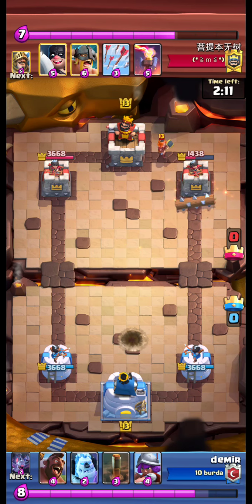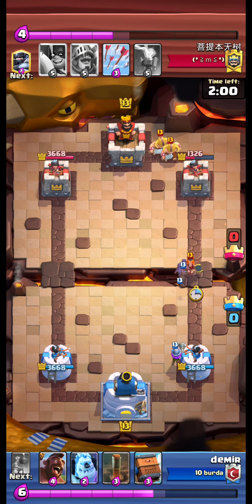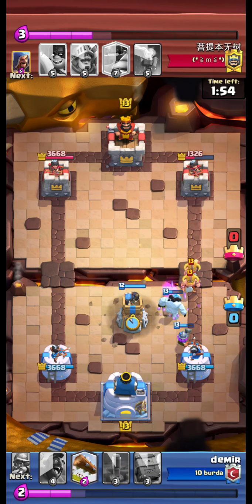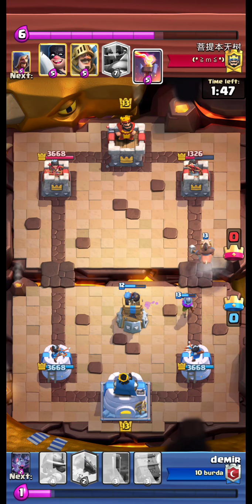We lock. A Volker is coming down the right side. We place Muskie at the back. Opponent allied barbarians at the back. We use Ice Golem and Bomb Tower, and that push is ended.